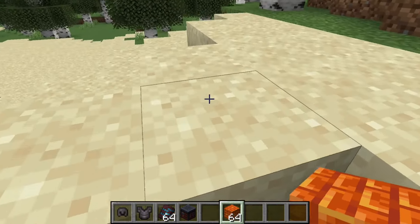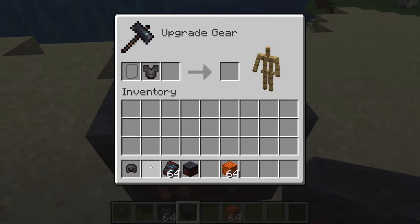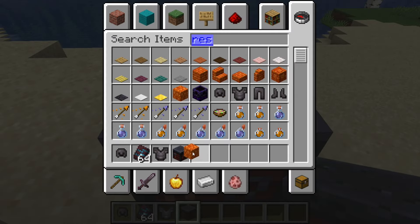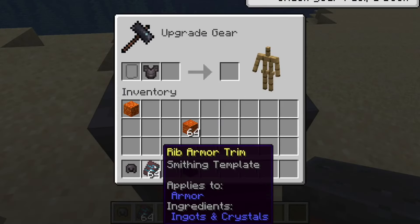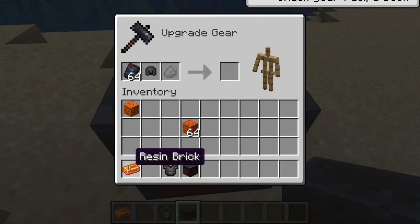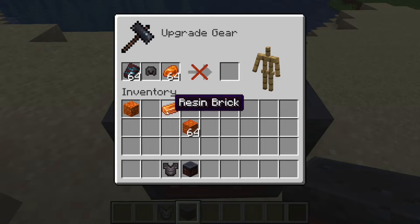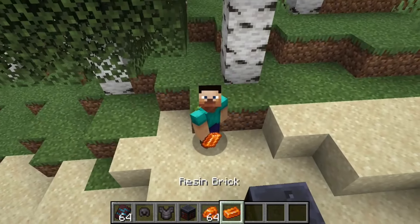Speaking of things you could do if you really want to: before this snapshot, you could use raw resin to trim your armor, but now you have to use resin bricks. But wait — I was told in the changelog it had to be blocks of resin... this type of resin brick makes things confusing. And now you can't even combine it — it can't be upgraded this way, meaning the resin brick can't be used for trimming, so there's currently no way to trim armor with resin.